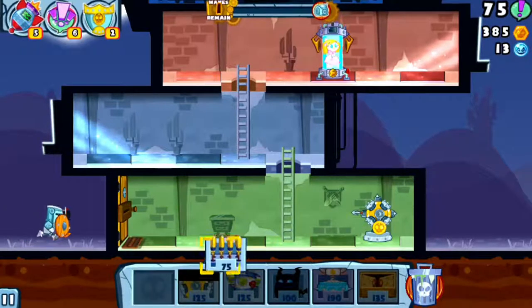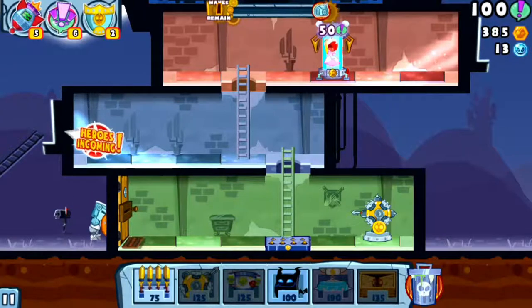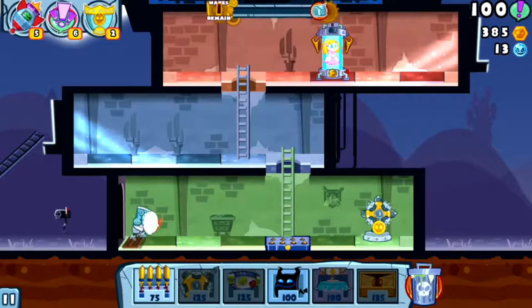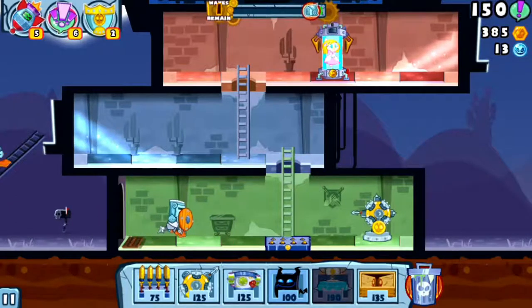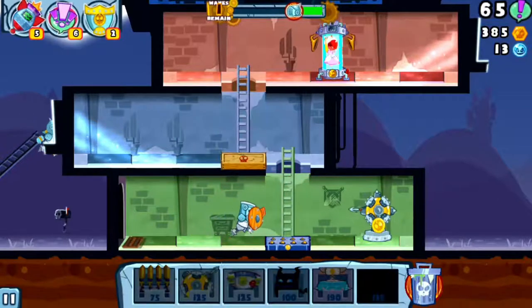Collect resources, build traps, then sit back and wait as the attacking force meets its grisly end. But Castle Doombad is so much more than that. It takes the genre of tower defense to its literal extreme. In a nice break from the norm, the field battle is vertical, a feature that is fully exploited by the trapdoor, which can plummet unsuspecting heroes back down to a lower level.